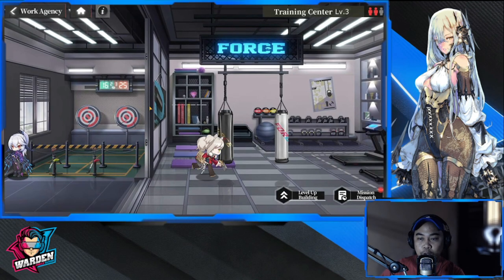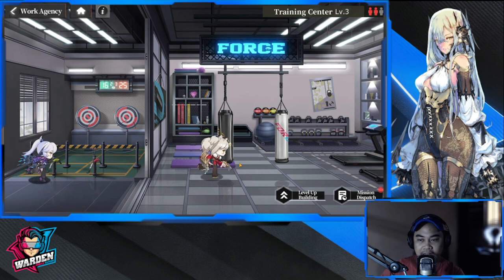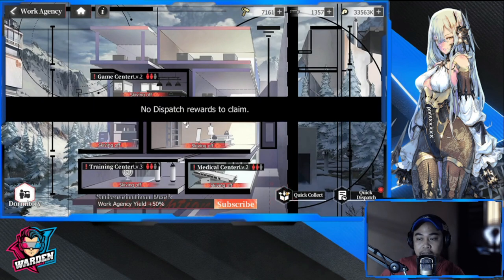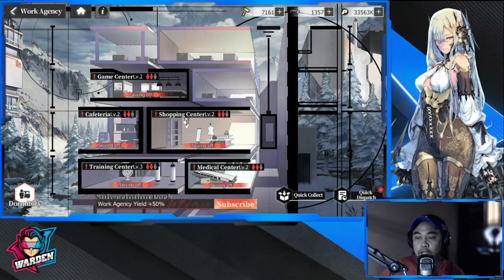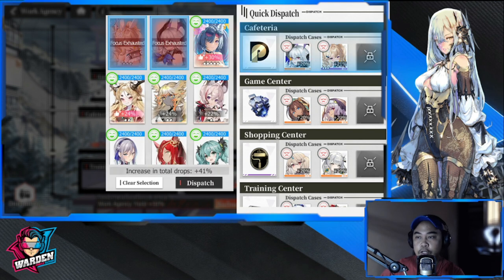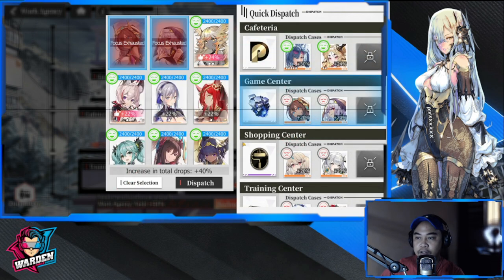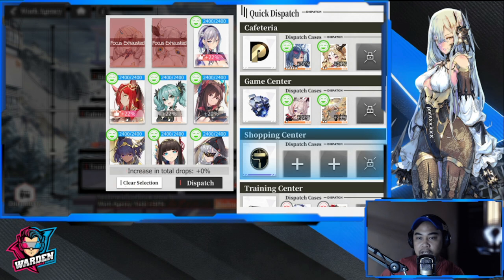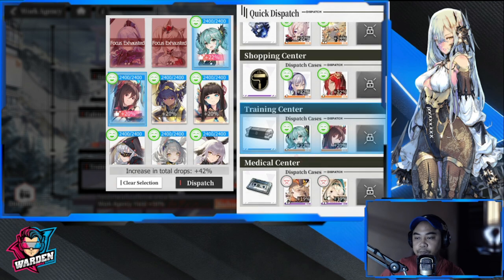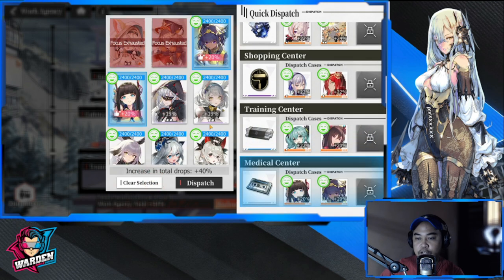When the girls are looking very sad and tired, before that you can do a quick collect on the rewards. The quick dispatch will replace them. Click on each area, then clear selection, select fresh ones, and repeat the process for the rest before you dispatch. So: clear selection, select fresh, clear selection, select fresh, clear selection, select fresh, then dispatch.